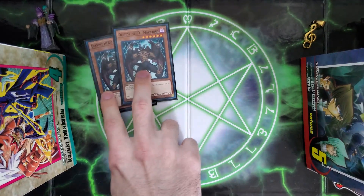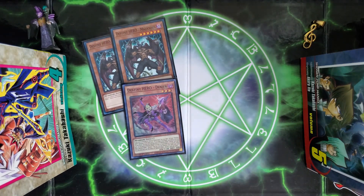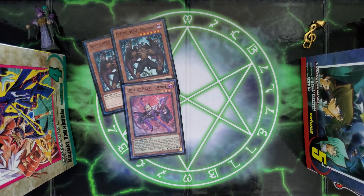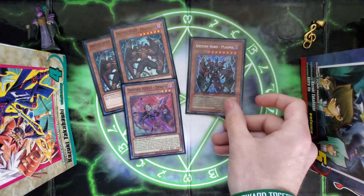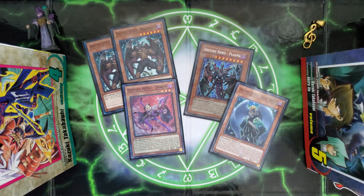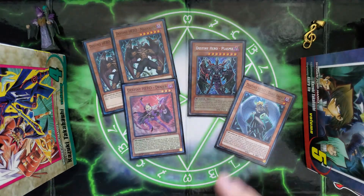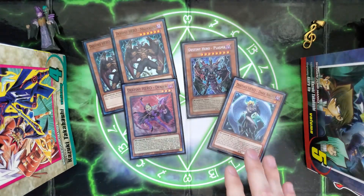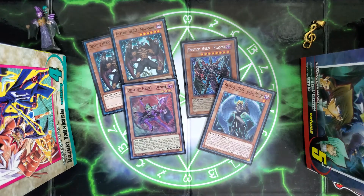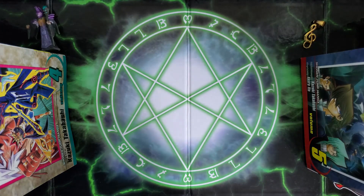Moving forward, I'm going to have two Destiny Hero Malicious and one Destiny Hero Denier. These cards are unbelievably powerful — they are combo starters for the deck. We're also going to run one Destiny Hero Plasma and one Destiny Hero Dark Angel. Against Sky Strikers or Branded, Dark Angel basically wins you the game, and Plasma covers you against basically any other deck. Summoning Plasma especially against something like Kashtira — you're set.